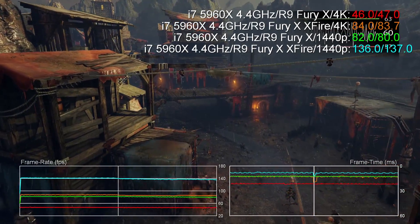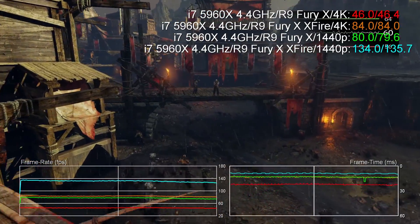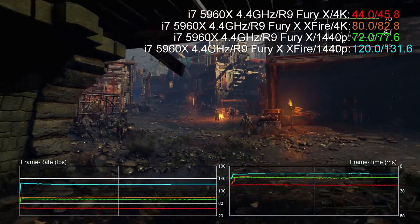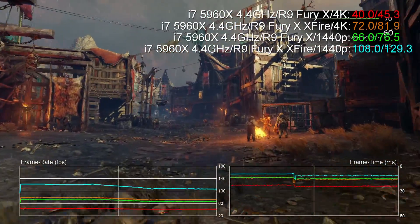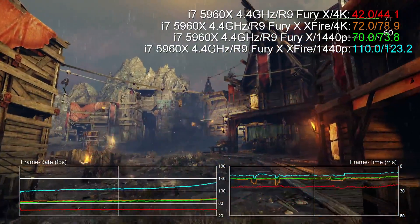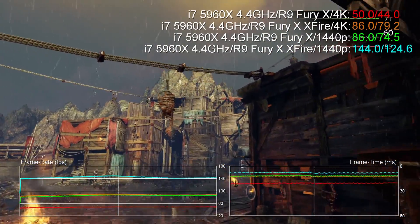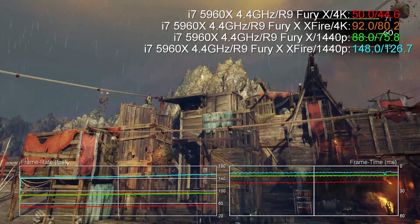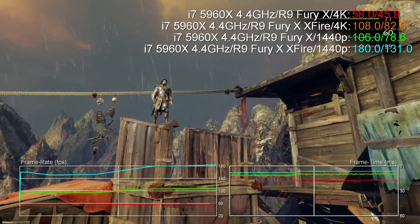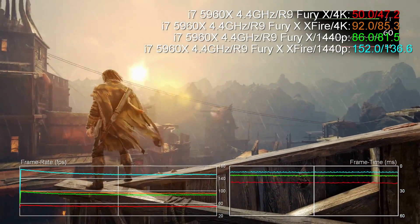One of the better cases is Shadow of Mordor. It doesn't really have that much of a CPU overhead, and what that generally translates into is excellent scalability with multiple GPUs. Here we're seeing a 68% increase in performance at 1440p and a massive 81% at 4K. What's really the standout is that if you look at the frame time graph it's pretty much rock solid — totally consistent throughout the clip — and that basically translates into an excellent experience during gameplay.